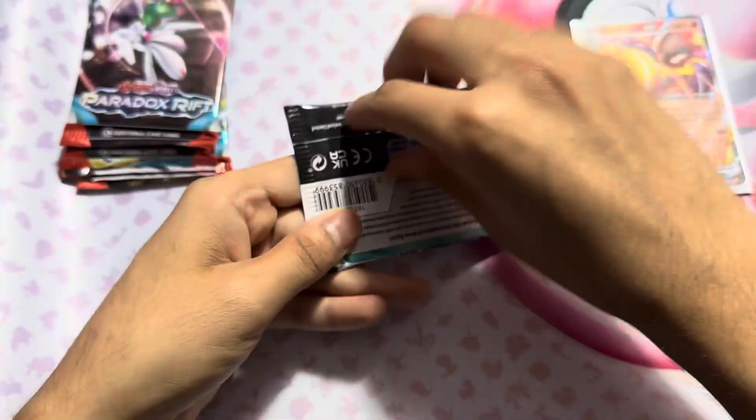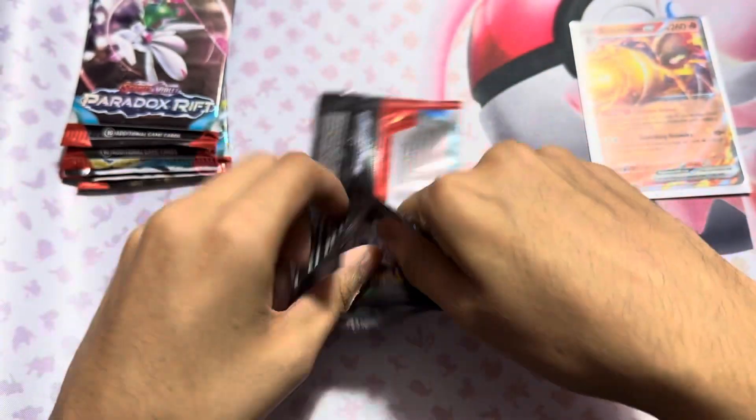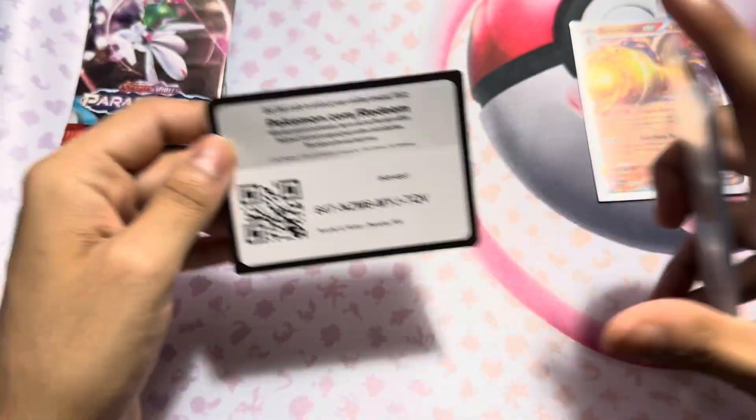Put this up in the corner. This is halfway into the pack opening. Here is the code card.